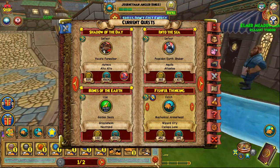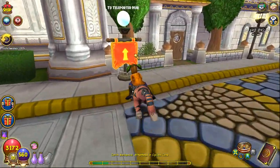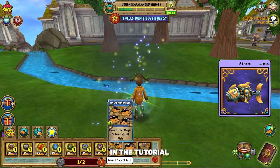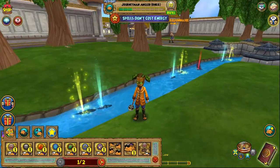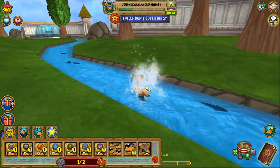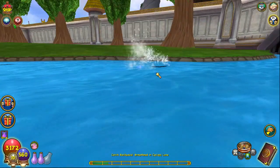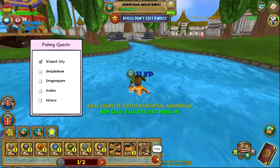Two more fish left and they are in Cyclops Lane. Once you enter, go through the teleporter. The sandwich fish is a myth fish and the mechanical fish is a storm fish. This is the only time in the tutorial where we actually use the Reveal Fish spell, because both fish we need are in the same area and are of different schools — so we don't want to remove one entire school when we need two different schools. Congratulations, we finished Wizard City!